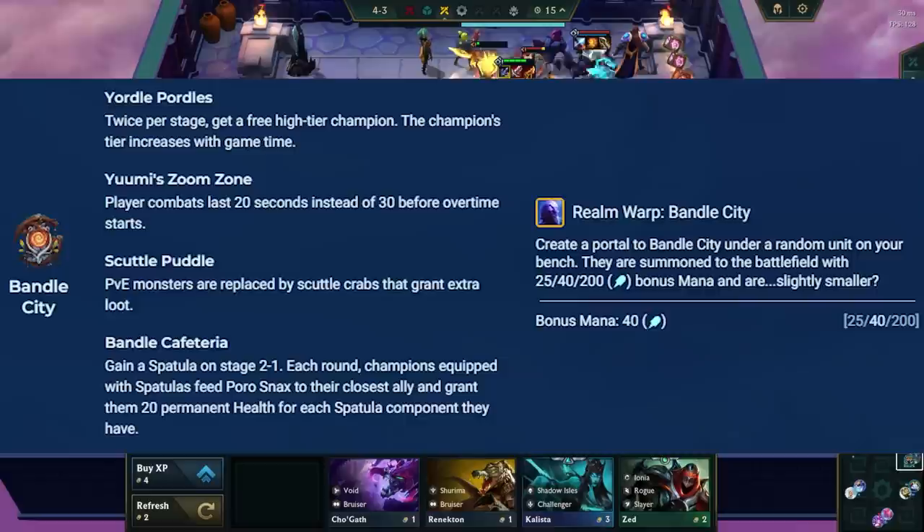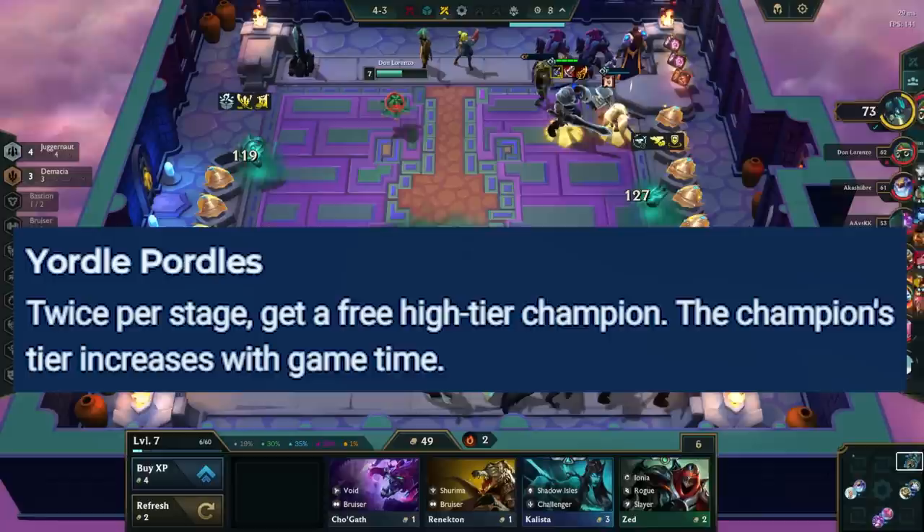Starting off with Bandle City, the first portal is Yordle Portals, which gives you random champions twice per stage. This is great to get some extra gold, but since the champions are random, there is no way to play around this besides selling them off for gold unless you can use them.